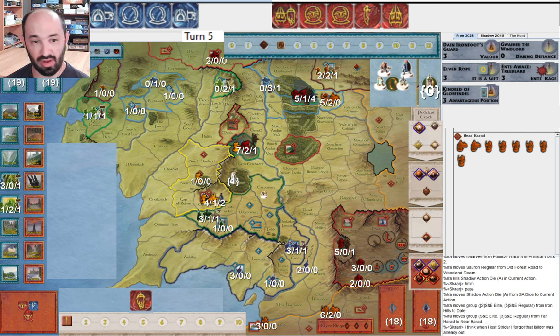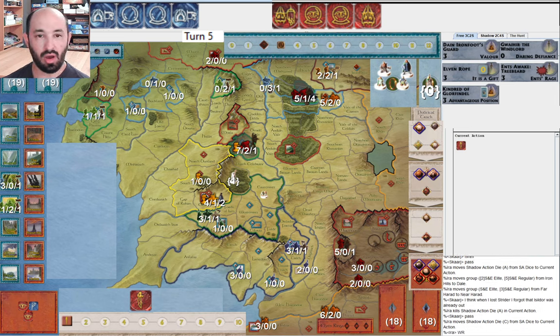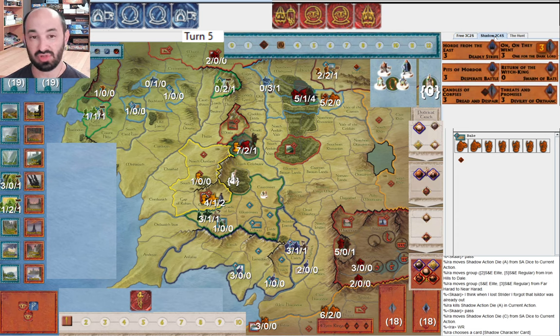I take Iron Hills and form up in Woodland Realm. They pass, which makes sense - Free Peoples are properly reading that I do not have anything right now to mess with the Fellowship, so they can wait to give me the ring and see what to do. I move my army to Dale and move my army from Far Harad to Near Harad - maybe someday I'll draw Corsairs. They're commenting: when they lost Strider, they forgot that Isildur's Bane was already out. Yeah, that was sad for the Fellowship. I am attacking Woodland Realm because I'm hoping I can win this siege without having to spend army movement to reinforce from Dale - and instead use that army movement to pivot the Woodland Realm army to Dale and then go after Erebor.